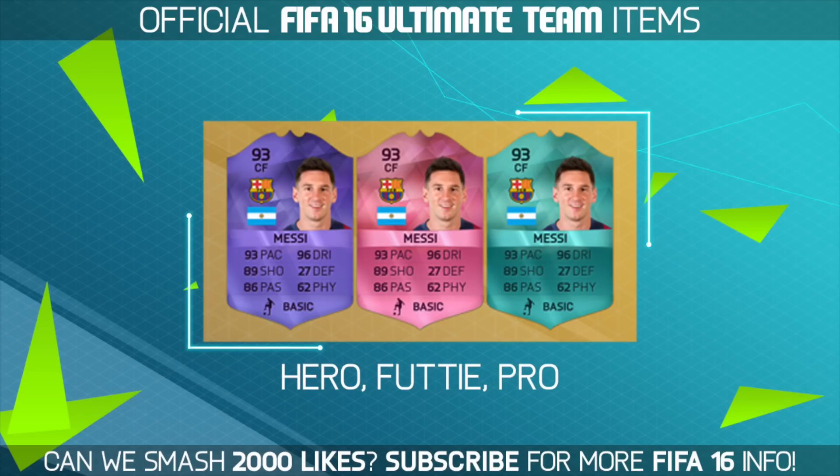The final cards: we have the Heroes card, the Footie cards, and the Pro Player card. The purple card is actually a lot more toned down from this year's one — it's not as bright as it used to be. I think that's kind of the theme they're going for, though they might shine in-game. We've got the pink Footie cards, again not as vibrant as this year's. The Pro Player card looks decent, but none of us will get our hands on one.